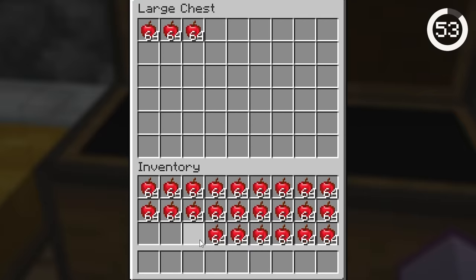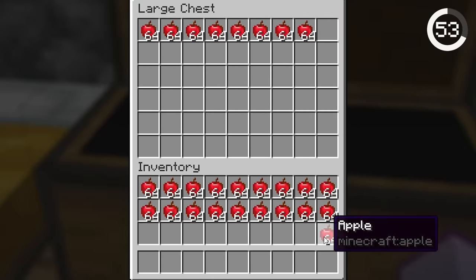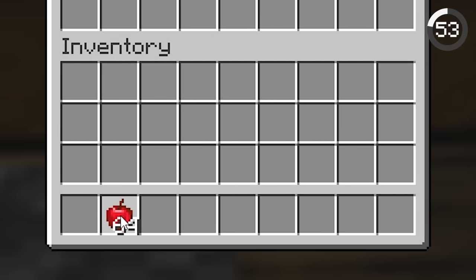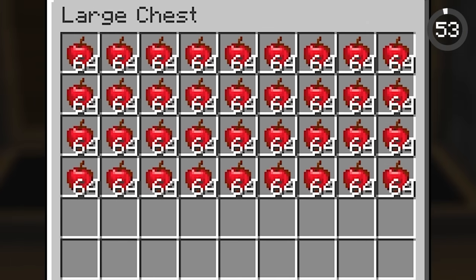Everyone knows you can shift-click an item to move it across inventories, but there's another trick fewer people know. If you hold shift and double-click the same item you're holding, it'll bring all the items of the same type across inventories.